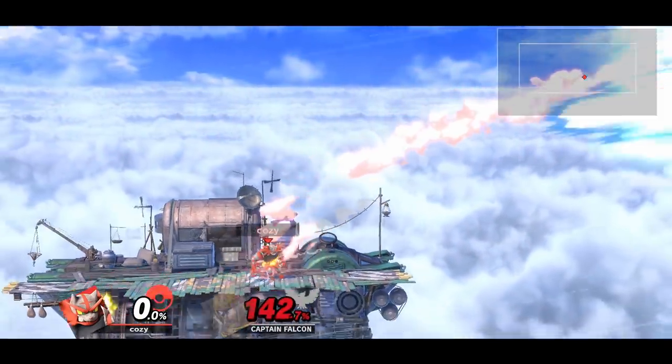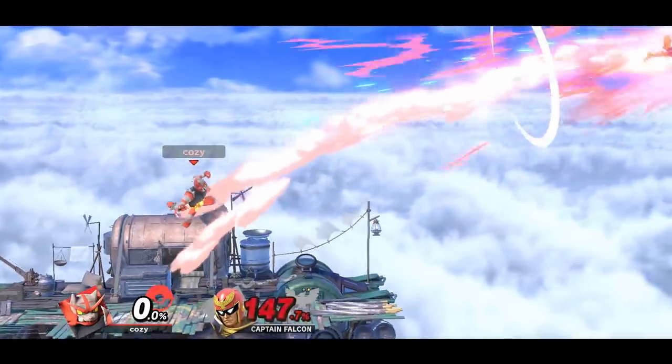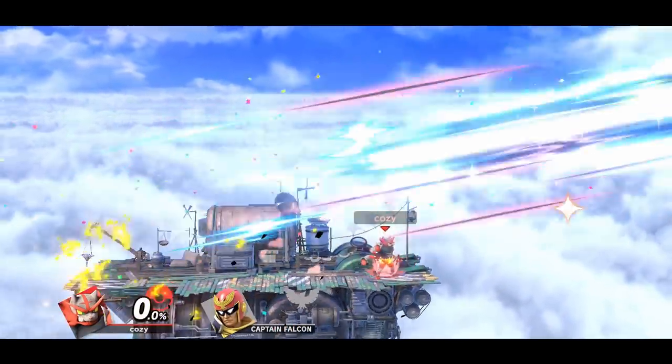Incineroar can down tilt into aerials such as forward air and back air. This is another basic but respectable kill confirm.